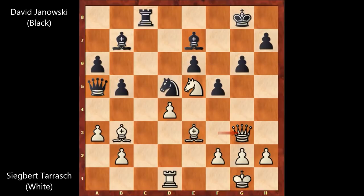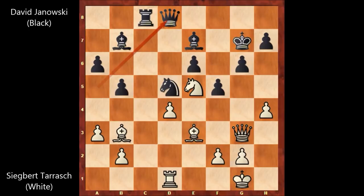In this position, David Janowski felt uncomfortable and he played King to G7. But now H4 by Tarrasch, not wasting any time and threatening to play H5, weakening the G6 square and targeting. We have Queen to D8, attacking on H4 twice with the Bishop. This is one of the key moments of the game — can you guess the key move in this position? There is a killer move here, and after that move, black is losing because black's position is paralyzed.